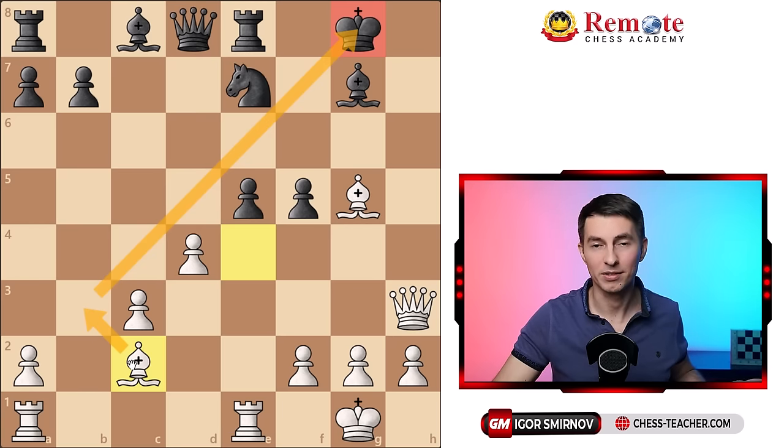Black played queen c7, getting out of the pin and possibly countering this pawn on e5. A lot of players would be tempted to play something like pawn f4 and solidify the pawn. But you know that's not the way to go. We follow our super simple idea: how do I attack something on my opponent's half of the board, regardless of my opponent's actions? So I ask myself this question and play pawn g4, attacking this pawn on the opponent's half of the board. Black really can't take here because that would open up the diagonal, and allowing queen h7 would probably be very bad.